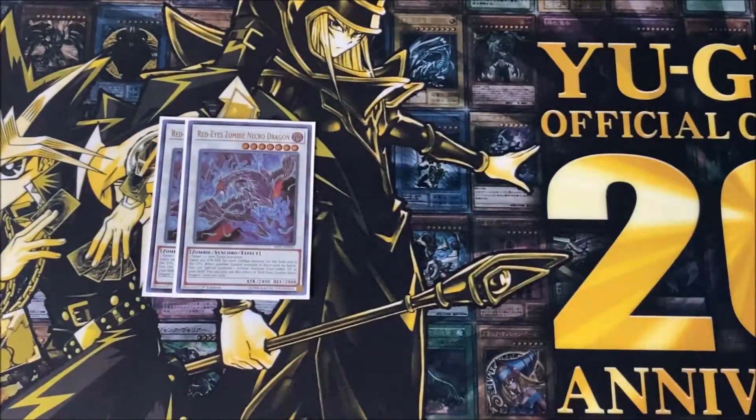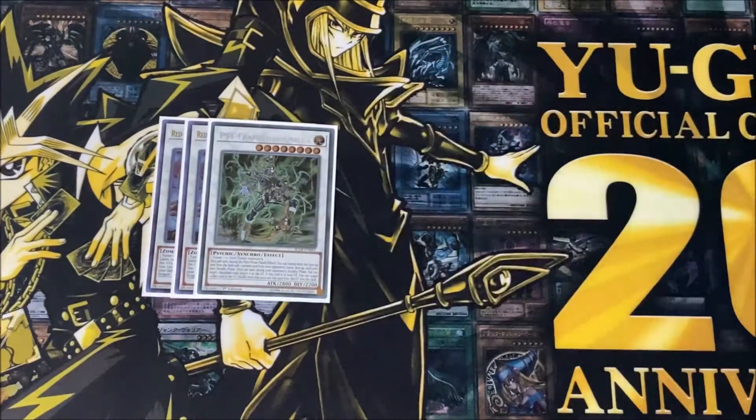Moving on to the extra deck, I play two copies of Red-Eyes Zombie Necro Dragon. This card is actually really good — it can get really strong. It gains 100 attack and defense for each zombie monster on the field and in the graveyard, so with Zombie World's effect he can actually get very powerful.